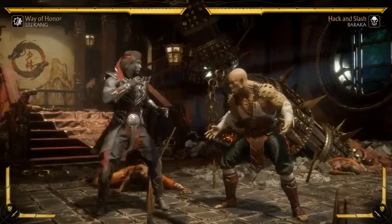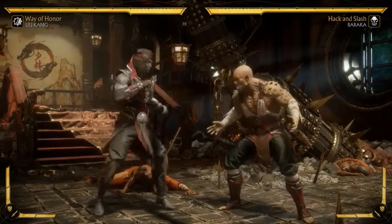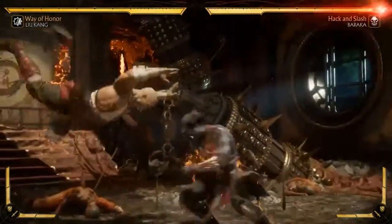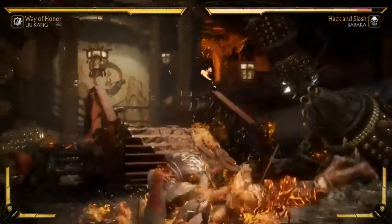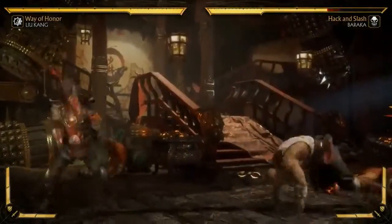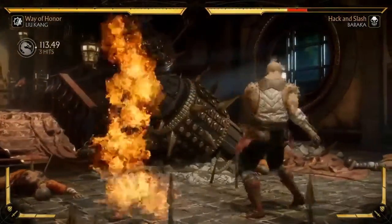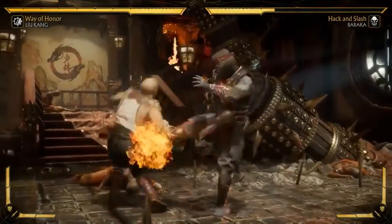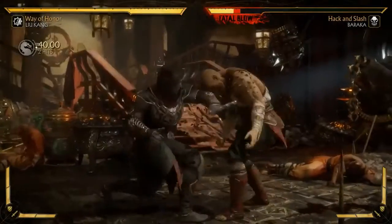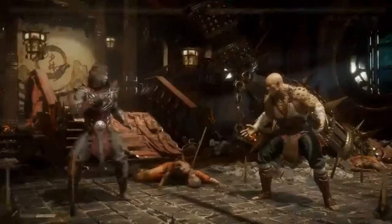It's a super quick overhead, or he can actually sweep you. So it becomes a 50-50 mix-up off of a teleport, but he has to have the fire on. For the custom variation system, this is actually pretty in-depth because you have to have the buff on and then the teleport on - that's taking up two slots for a very powerful mix-up. It seems pretty damn worth it. And I love connecting air fireballs to end combos - it's just the most fun thing in the world.